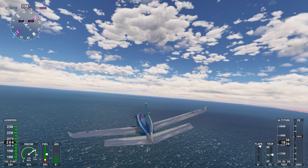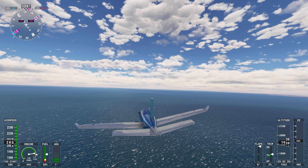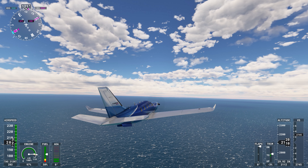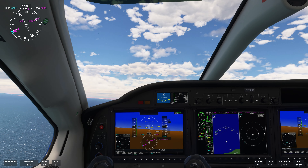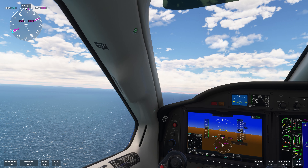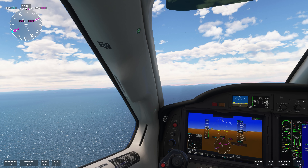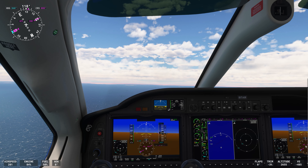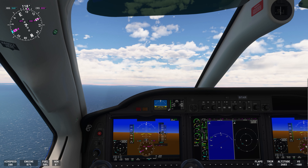Go ahead and hop to the outside view or just have a look around. The TBM is a fantastic plane to take for something like this — fast but not too fast, easy to fly. And as we mentioned, the mangroves stretch for about 31 miles along one side of the gulf.